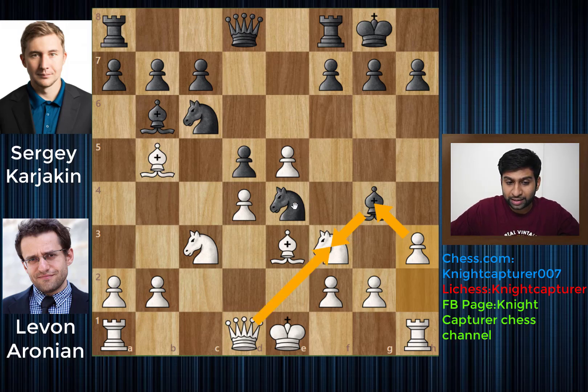Bishop to e3, now developing the final minor piece that White had. And Bishop to g4, pinning the Knight. We have h3 attacking this Bishop. You can give up your light square Bishop if you want, but it's not really a good idea, because then the Queen will probably capture here on f3 and put a nice attack against this Knight. Even though it's defended, it will not be defended for too long.